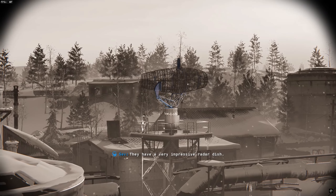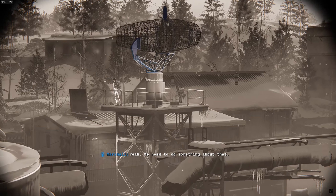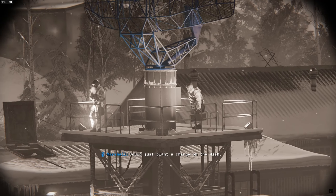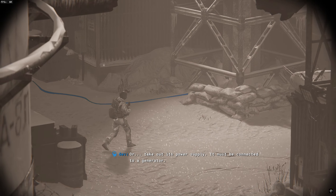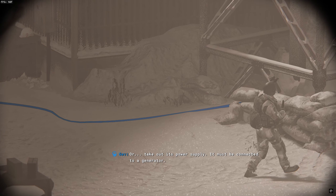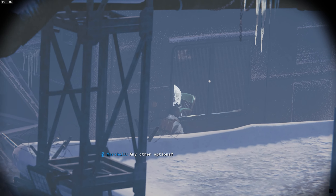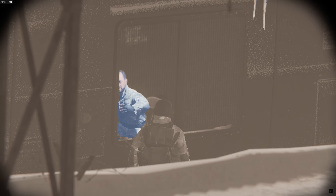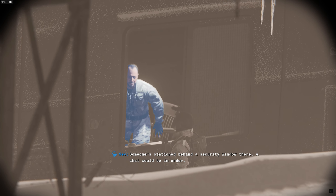They have a very impressive radar dish. We need to do something about that. Could just plant a charge in the dish, or take out its power supply - it must be connected to a generator. Any other options? Someone's stationed behind the security window there. A chat could be in order.